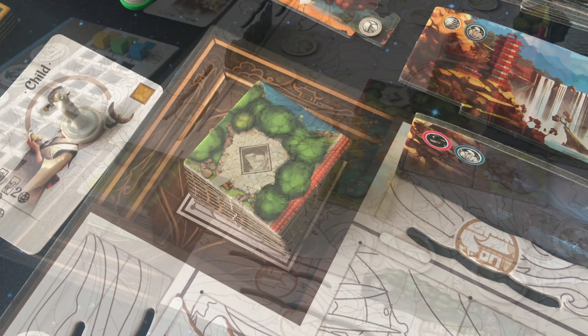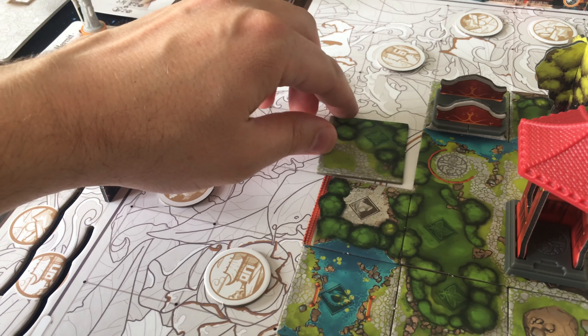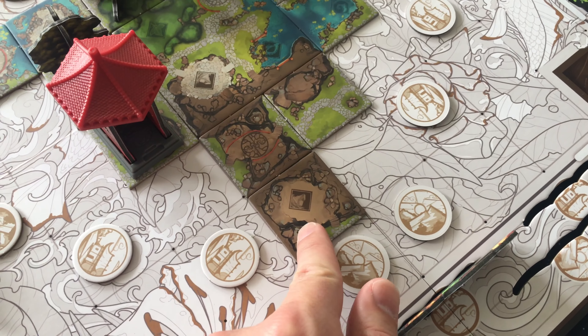When choosing a tile, you must connect matching terrain with the same type already on the board. There are four terrain types: water, greenery, rock, and walking paths.